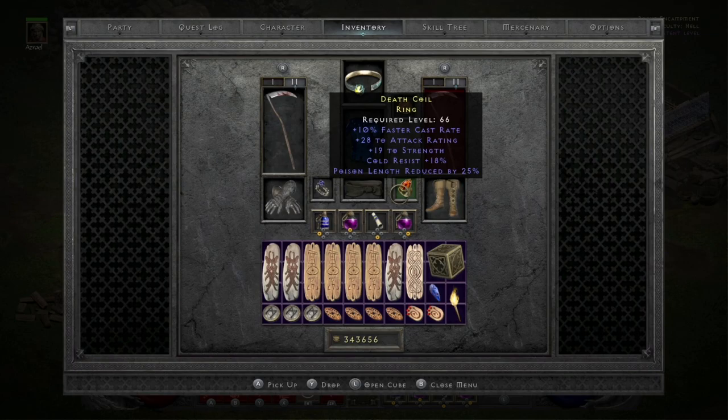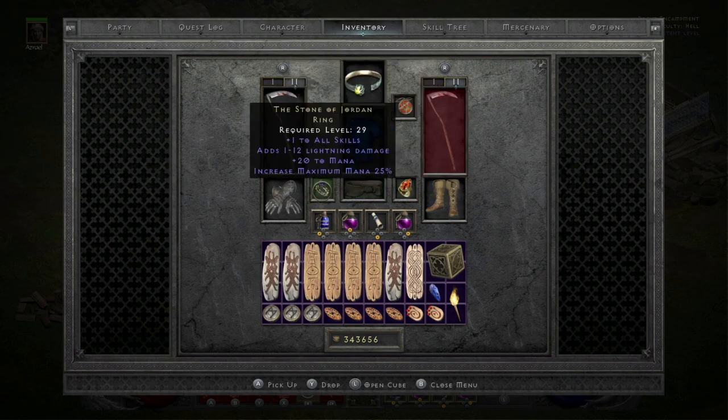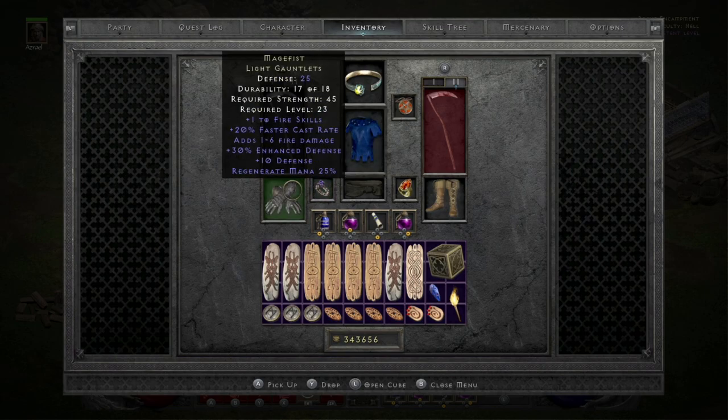I have a nice faster cast rate ring — 10% faster cast rate, 19 to Strength, saving those Strength points to put into Energy, Cold Resist 18, and Poison Length reduced by 25. Arachnid's Mesh, Stone of Jordan with the extra mana. And I'm using Mage Fist — not upped — for the 20% faster cast rate and plus 1 to Fire skills, and I'll mention why I have that.